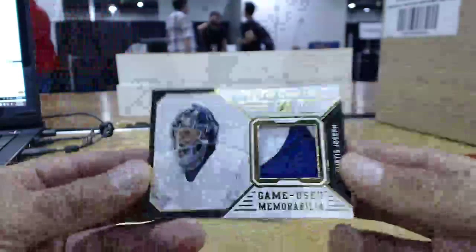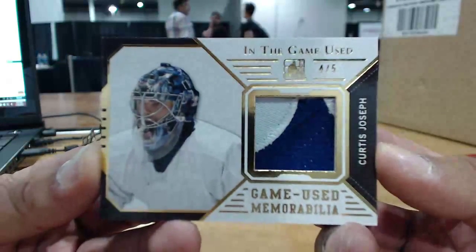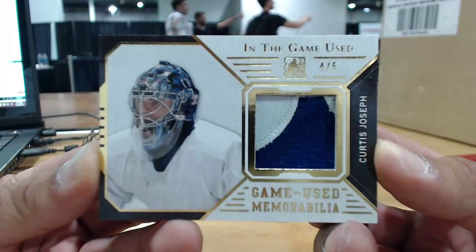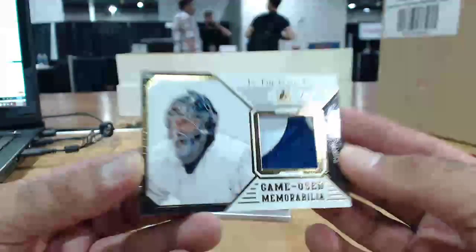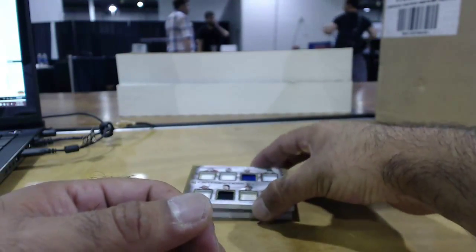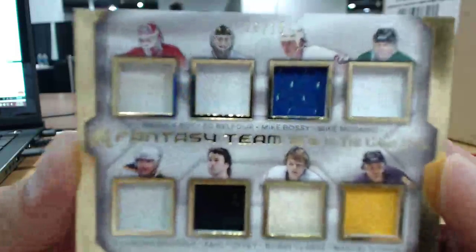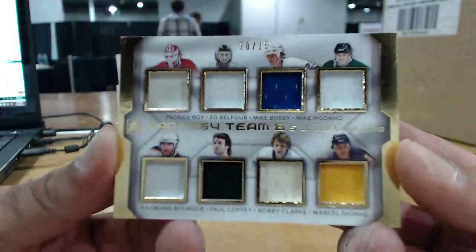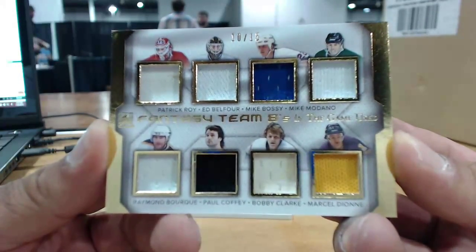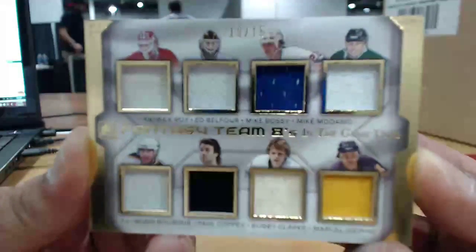4 of 5. Kujo, 2-color patch. We've got another Fantasy Team 8 — this is the second one we've pulled. We've got Patrick Roy, Ed Belfour, Mike Bossy, Mike Modano, Raymond Borg, Clark Coffee, Bobby Clarke, and Marcel Dionne. Can't have a Fantasy Team without a King in there. 10 of 15.